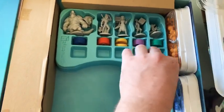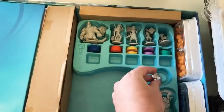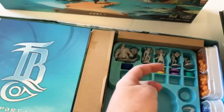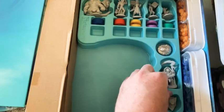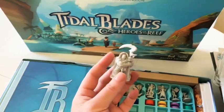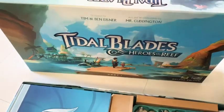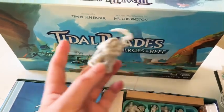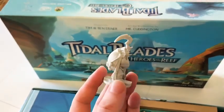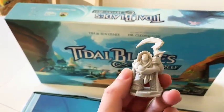Those who've seen my previous videos will know I do very little research before ripping open these boxes, so take what I say with a grain of salt. Looks like a first player marker — a nice shield. There's also the judge: the Tidal Blades are like a praetorian guard or the Avengers of this coastal reef world. You're competing in a tournament to earn your spot as a new Tidal Blade, and this judge travels around watching you pull off your feats. He's a big tortoise man — pretty cool.